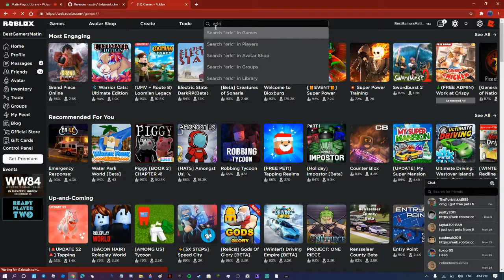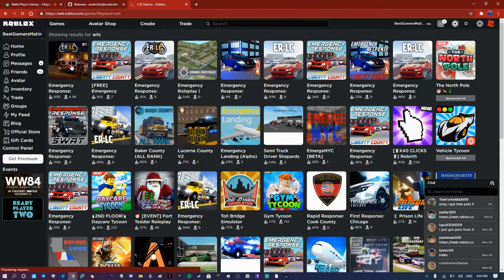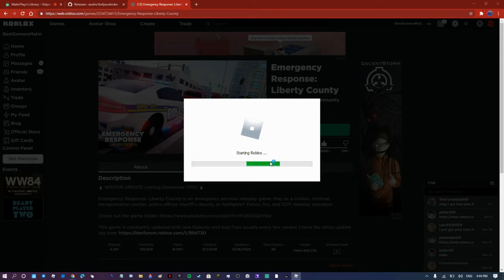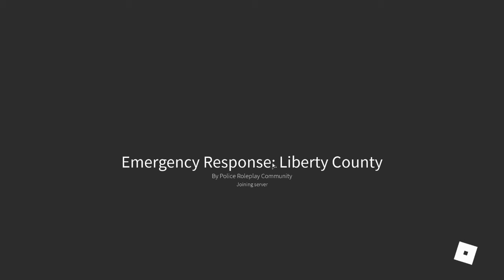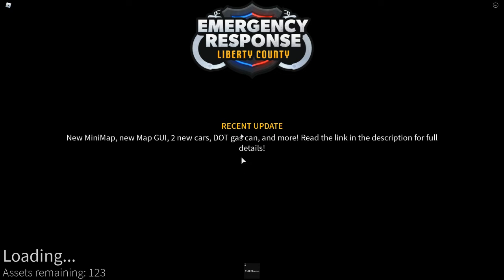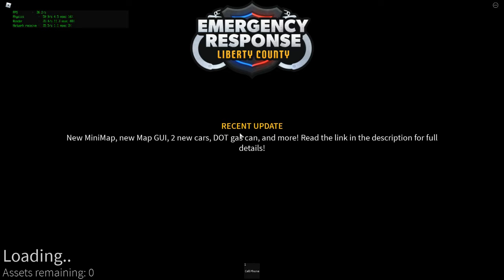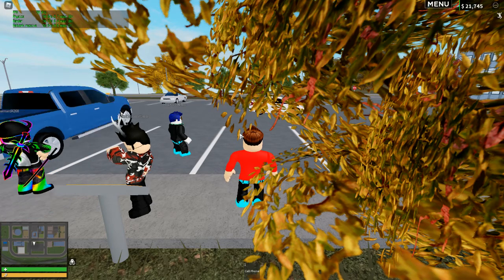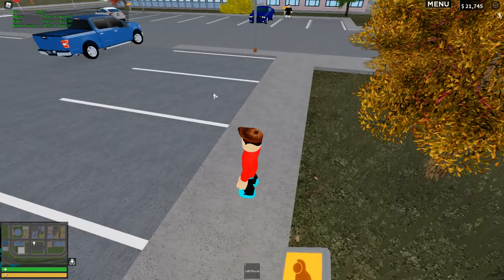Let's try ERLC Liberty County because it uses quite a lot of FPS — I usually get about 40 FPS. Let's choose it. That is not normal, really not normal. We're getting about 50 to 65 FPS.